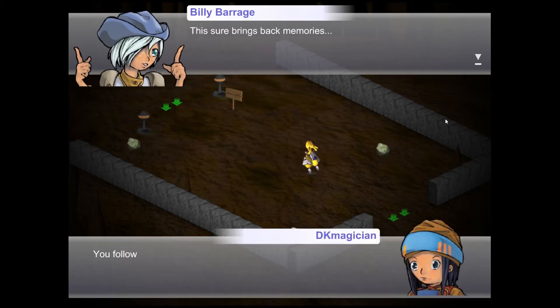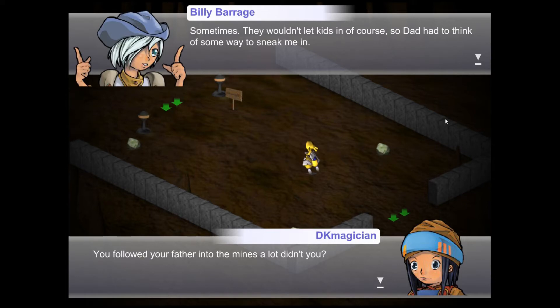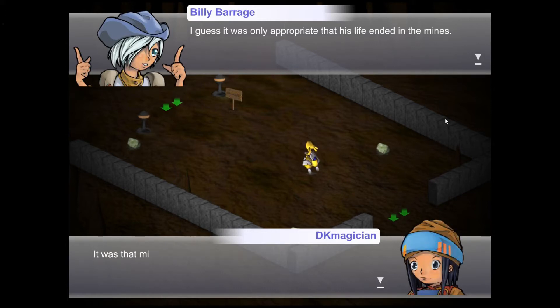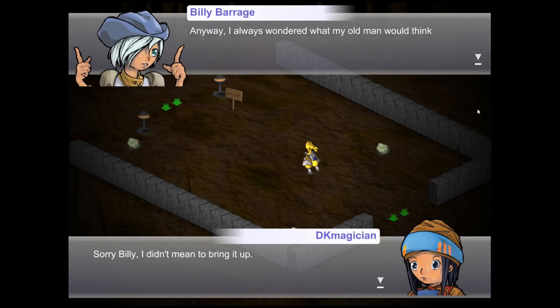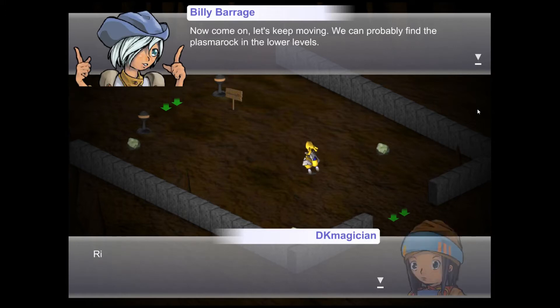This sure brings back memories. You followed your fathers in the mines a lot, didn't you? Sometimes — they wouldn't let kids, of course, so dad had to think of some way to stick me in. But that was my old man — his life was the mines and he was hoping to bring it into his kid's life too. I guess it was only appropriate that his life ended in the mines. We can probably find the Plasma Rock in the lower levels.